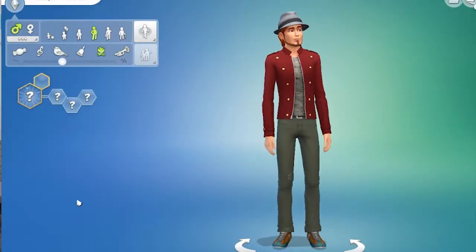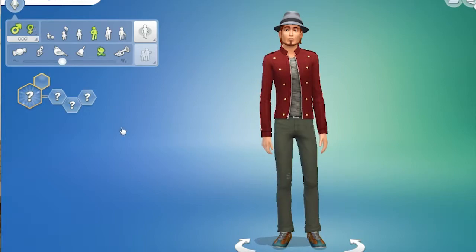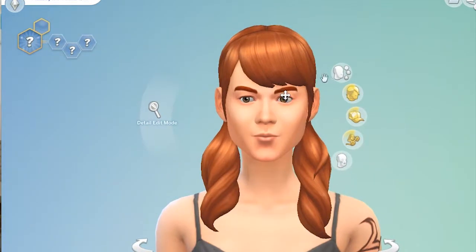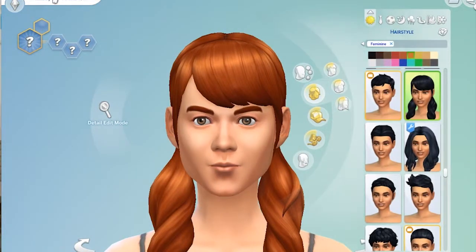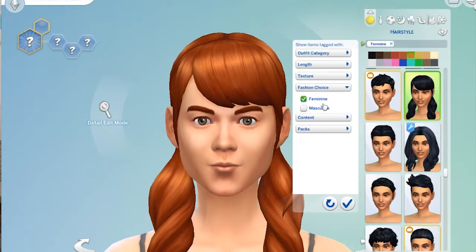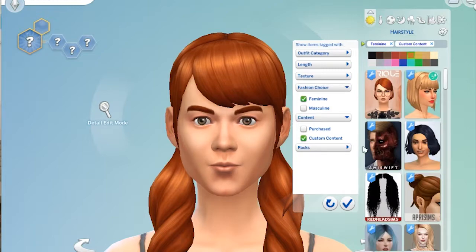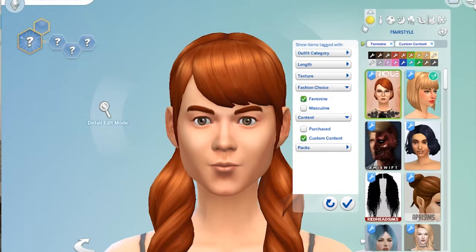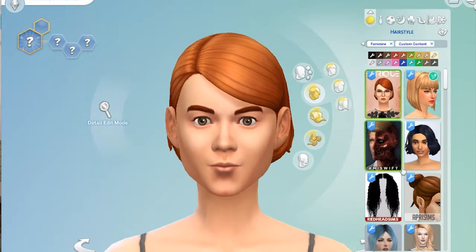Okay guys, so we are back in Create-a-Sim. I am just going to start with a female Sim here — Madison Collier — and we're going to test out some of the new CC that I downloaded. I didn't know that you could filter by texture — that's really cool. Content — Custom content — and we're making sure that all of it works. Some of this I did have in my game before; all the Maxis Match CC was already in my game.